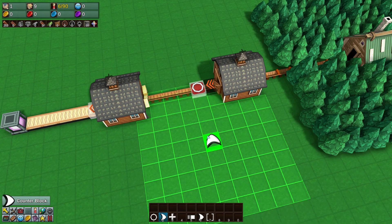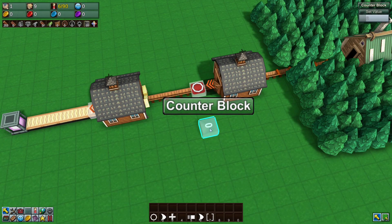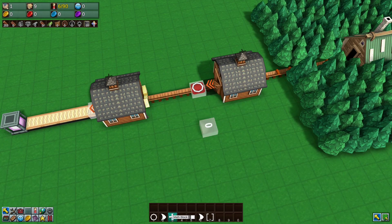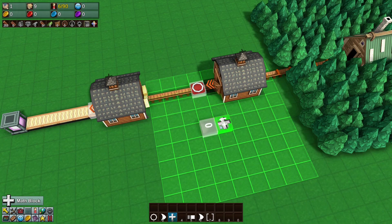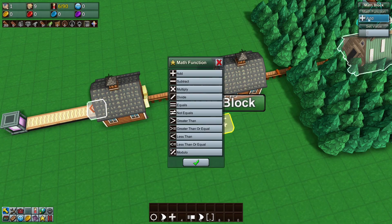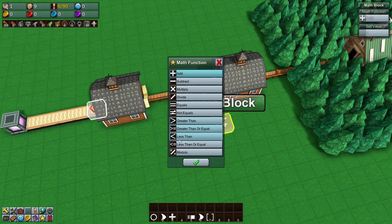From the agent trigger, you also want a counter block nearby. The counter block does exactly what it says — it counts up every time it receives a signal. Next to the counter block, place a math block, and set that math block's function to less than.